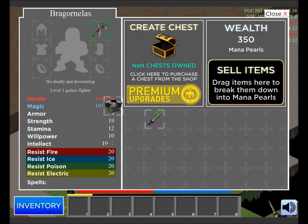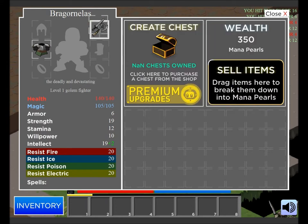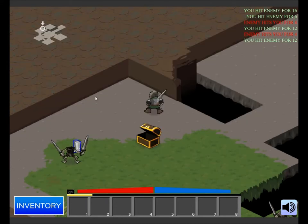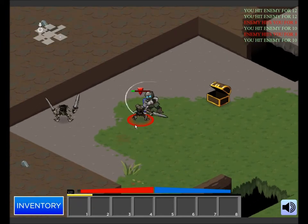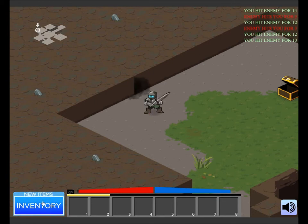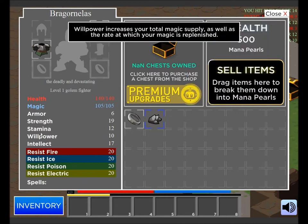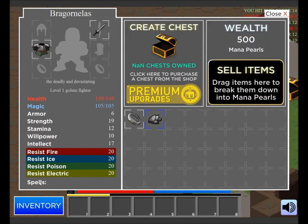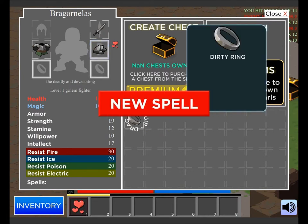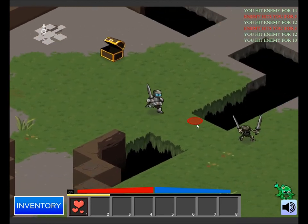You can see all the different icons for this stuff — armor, less range of damage, takes away intellect. Rings never offer armor; they offer things like resistance and spells. This one doesn't offer anything, so you can just sell it. Mana pearls help you get a better score at the end — the more mana pearls, the better.